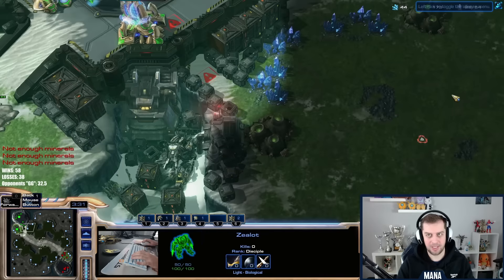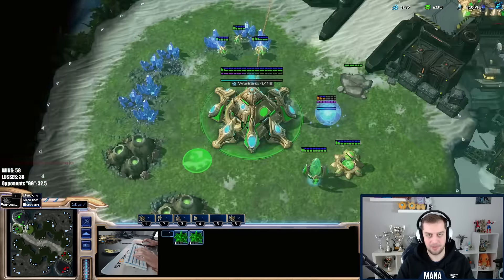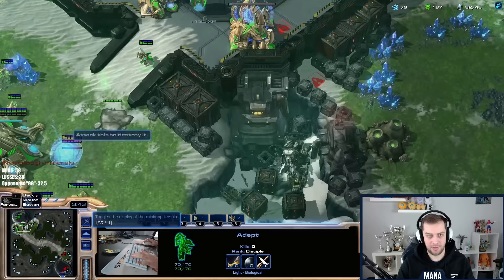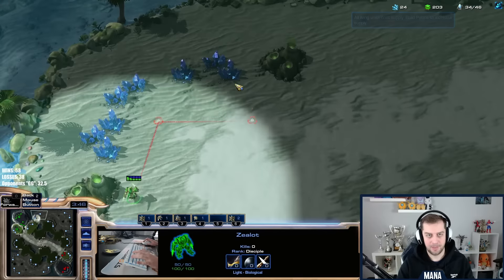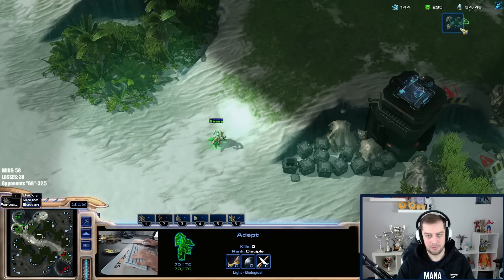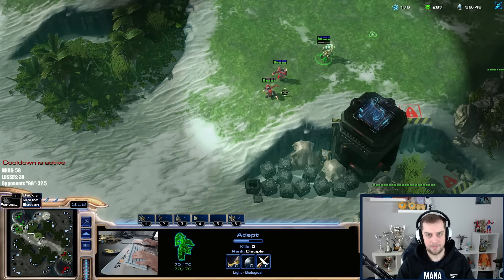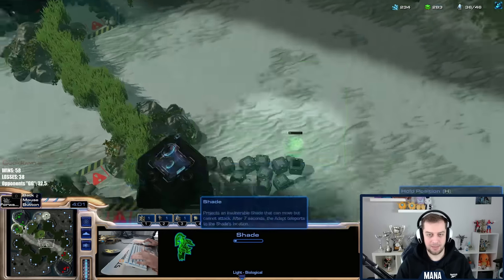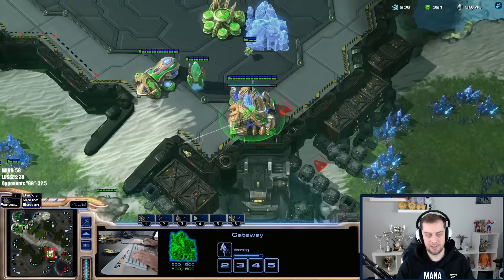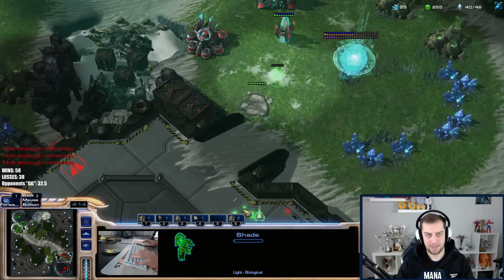I wonder if he's making a proxy — it's very possible I'm falling into a trap of him making a proxy while I think he just wants to expand. Let's get a stalker. I'd like a battery in my main base to prevent an oracle flying in. I don't have a pylon there and I need to continuously make stalkers. This is my adept — I cannot trade it here, it's very risky. Let's see if he has expanded. He has expanded — okay, we can go in.